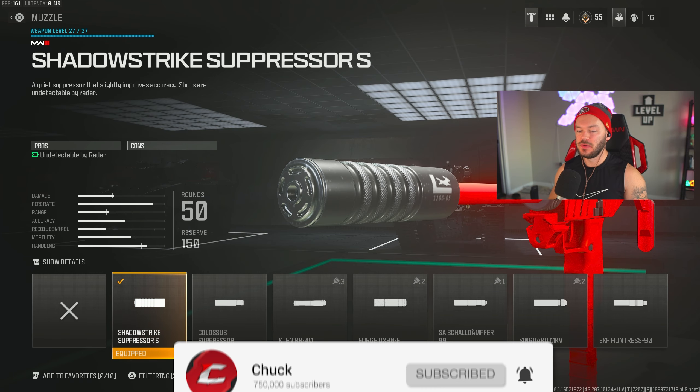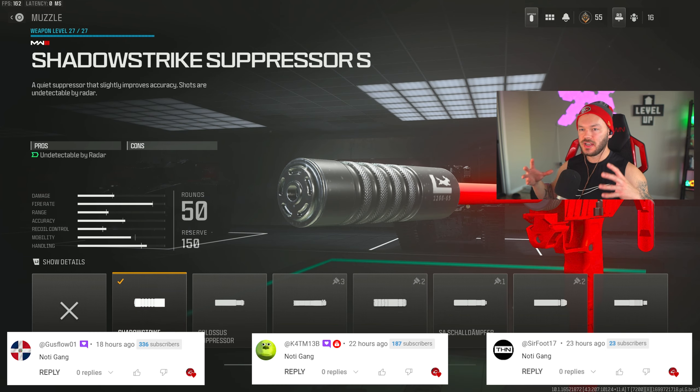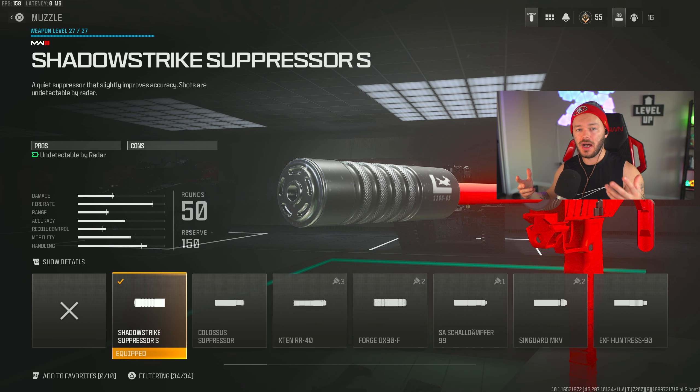All right, our first attachment on this gun is going to be the Shadow Strike Suppressor. The reason we have this is because you show up as a red dot on the minimap when firing with an unsuppressed gun in Modern Warfare 3. This is a suppressor unique to Modern Warfare 3 and it has no cons — no downsides at all. The only thing it does is keep you off the radar, which is something I really like.